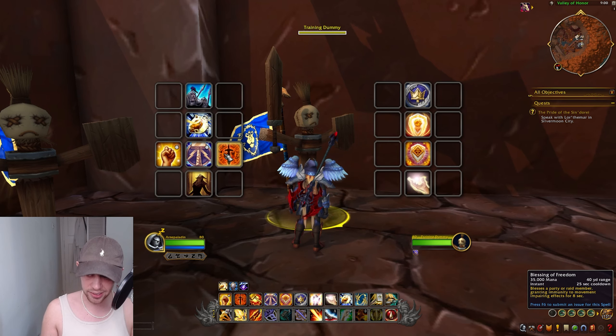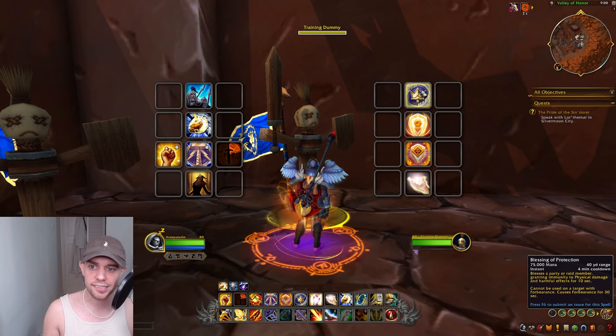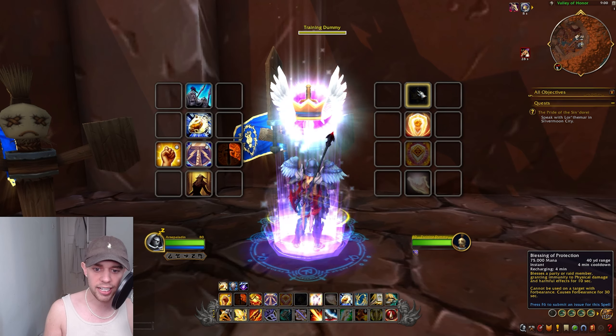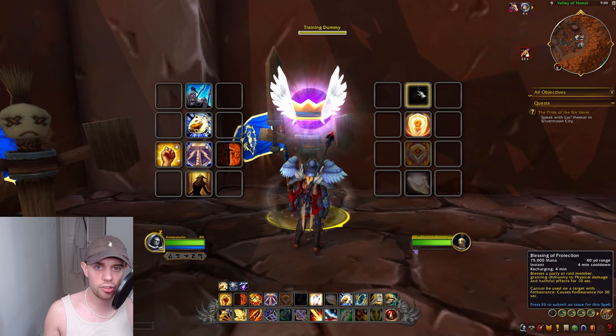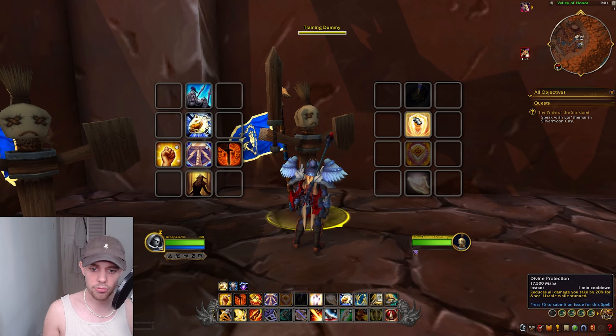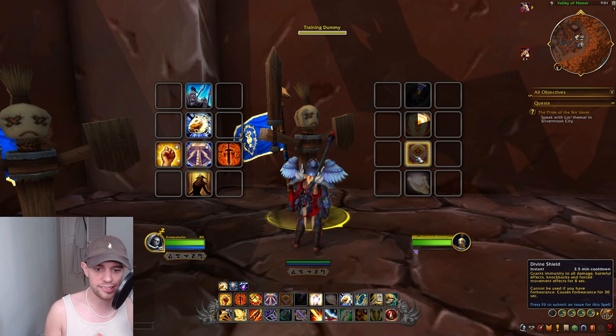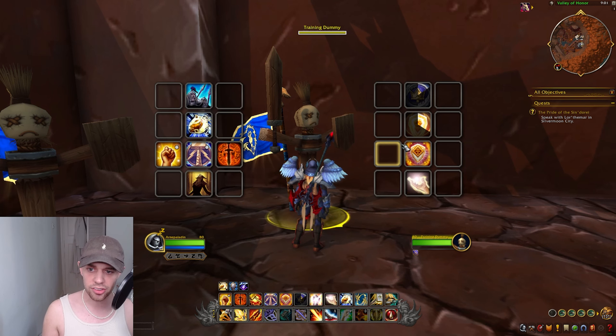Now on to the Blessings. We've got Blessing of Freedom, granting immunity to movement-impairing effects. Blessing of Protection gives a raid member complete immunity to physical damage and harmful effects for 10 seconds. Now, this will actually remove threat from them, so don't put this on the tank. We've got Divine Protection, reducing all damage you take by 20%. You can use it while stunned. We've got Divine Shield, which grants immunity to all damage, harmful effects, knockbacks, and forced movement speeds for 8 seconds — but it cannot be used if you have Forbearance, and it causes Forbearance for 50 seconds.